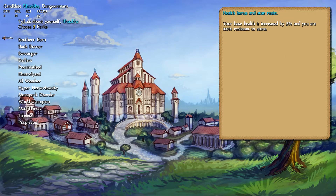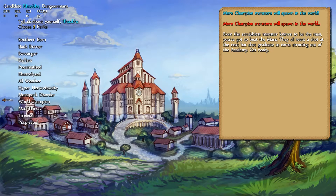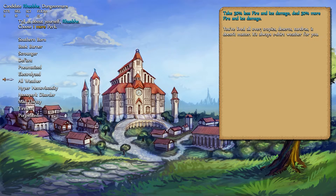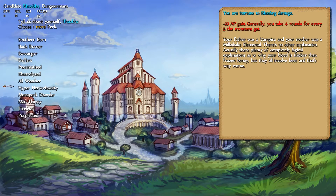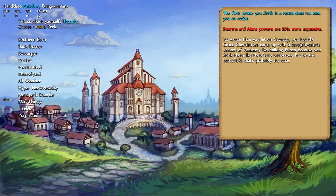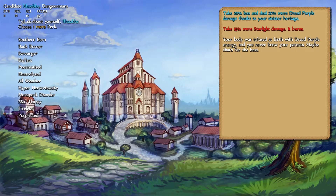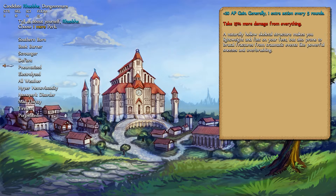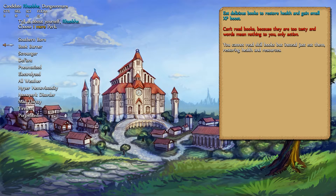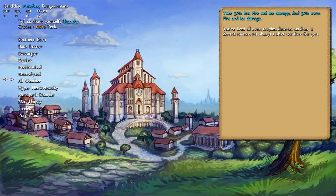For his perks, we are not taking Southernborn — health bonus for Rove? No. Rove gets World Champion: more champion monsters spawn in the world. We're also probably going to go with All Weather, which is tempting for some extra damage. Mana Perk Disorder would be hilarious, but I think I want to give him an actual chance to survive here. So we're going with All Weather — deal more fire and ice damage.